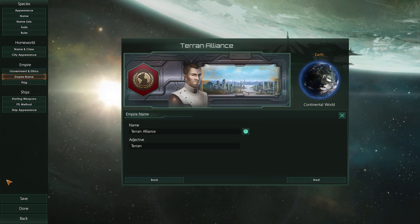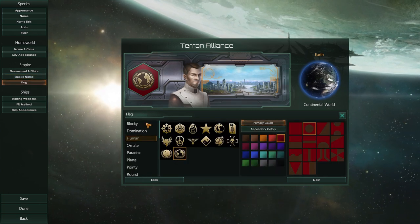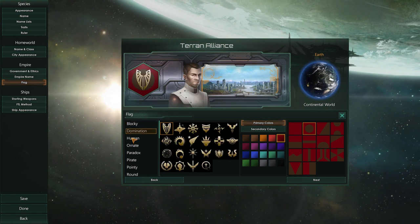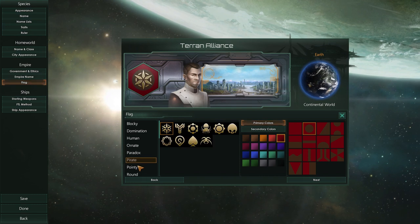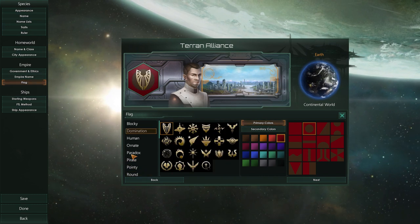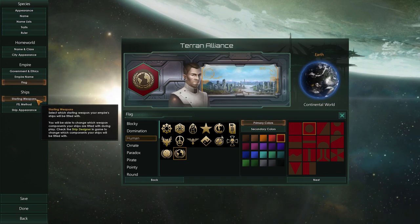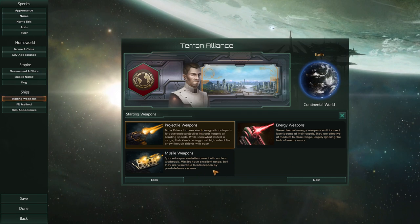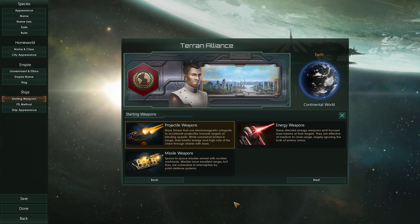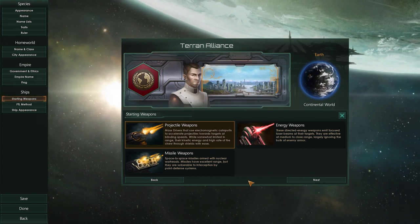So that's the government. Our empire name is Terran Alliance. We can also pick our starting weapons — there are three different types: projectile, energy, and missile. I picked projectile. They're short-range weapons but can do pretty good damage and burn through shields quite easily. Missile weapons are kind of the opposite but can be countered by point defense systems. Energy weapons are a good compromise between the two.